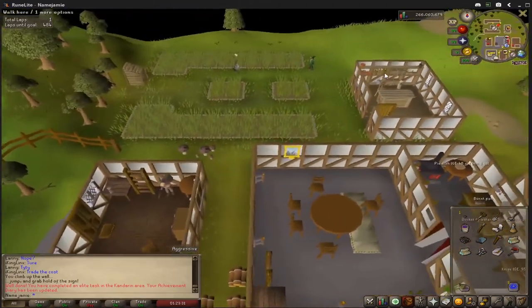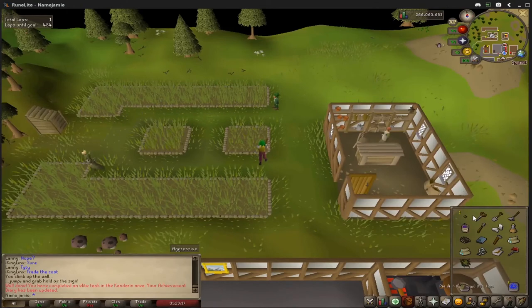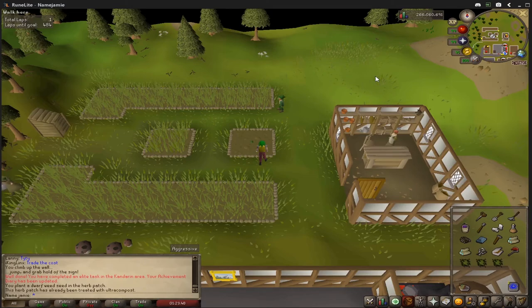Next, run directly northeast to the Herb Patch here. Rake it and plant your Dwarf Seed. Make sure to use your Super Compost because you don't want it to die. This herb will be ready in 80 minutes so you will come back then.